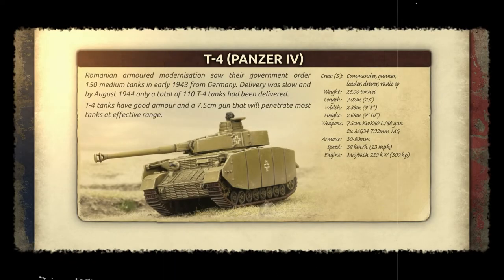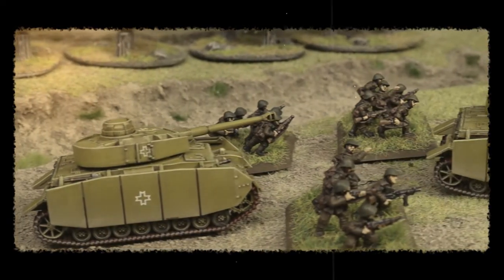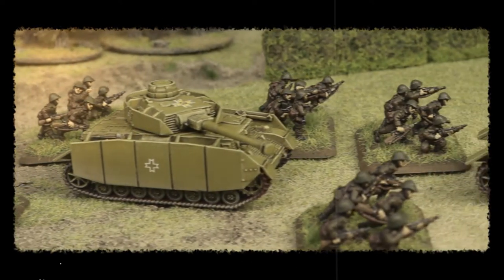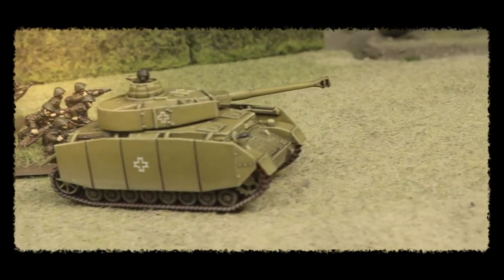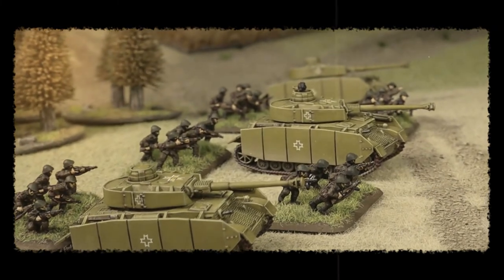The Romanians decided to modernise their armoured divisions in early 1943. This saw an order for 150 Panzer IVs from Germany to replace the ageing R2. Delivery was slow however, and the Romanians struggled to keep them on the front line. The 7.5cm KWK-40L-48 however was a big upgrade, and was already proven to be capable of dealing with enemy armour.